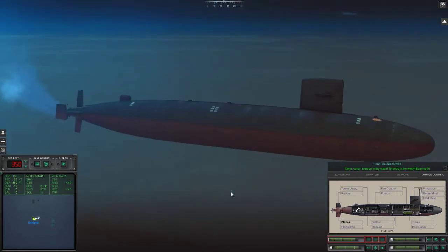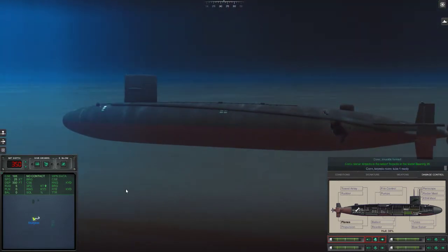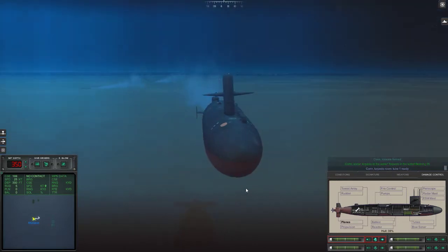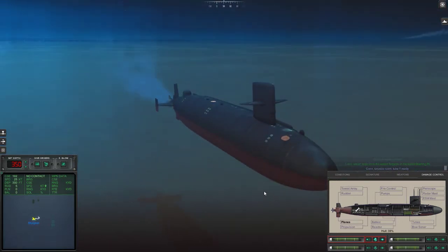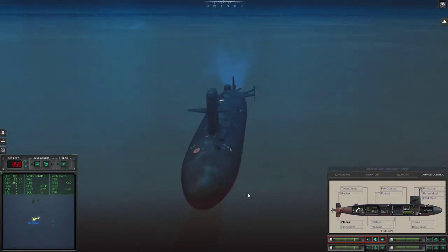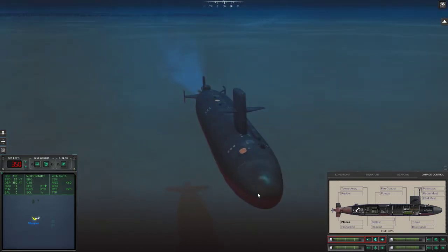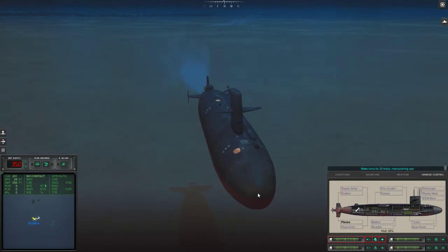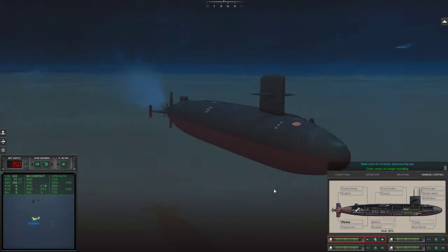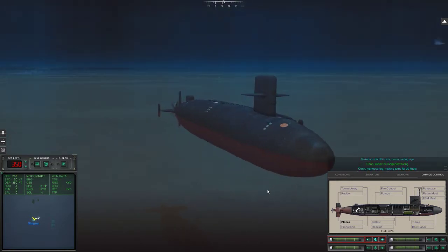Torpedo in the water, bearing zero-nine-five. Tube one ready. Make turns for 25 knots. As long as we're not cavitating, we're a hell of a lot quieter. So maybe what we'll do is stop cavitating and dip a little below the thermal layer.